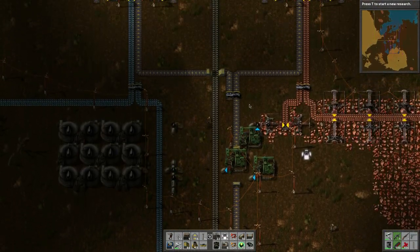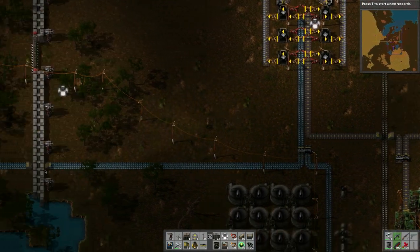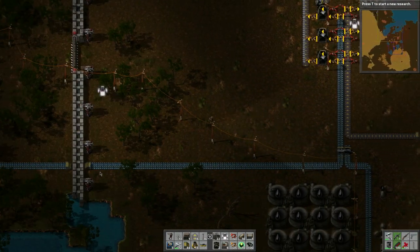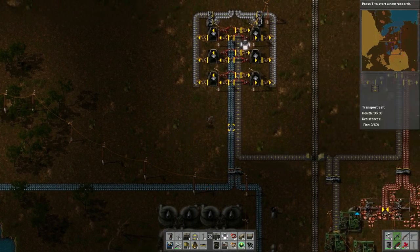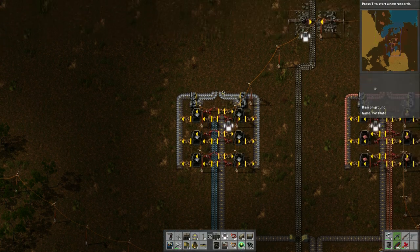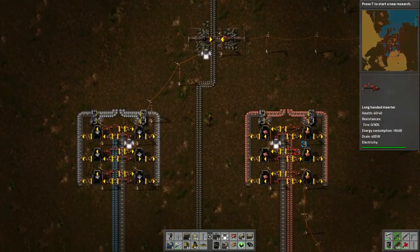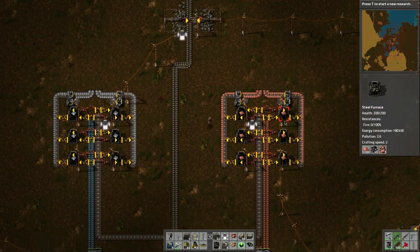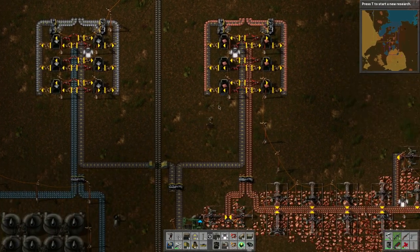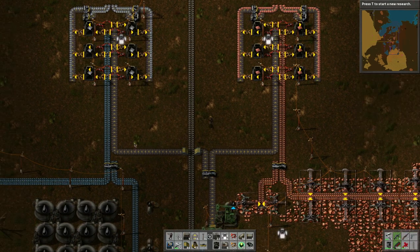I've changed everything. I brought in the iron here, and this iron is going up to a set of forges, which then push out. Up here I'm going to have them combined and then move those resources wherever we want. Same thing here with the copper. I've also added space where I can probably add one or two more furnaces of each — a set of utensils all together.